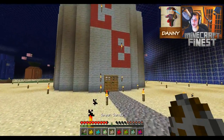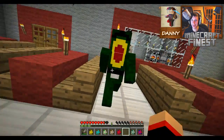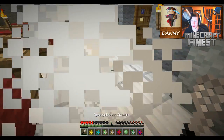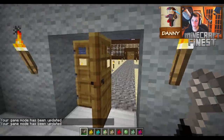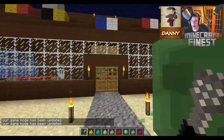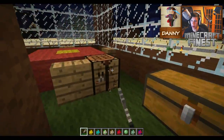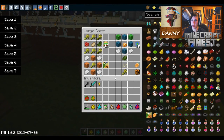Let's head on to the Chum Bucket and see what Plankton's up to - this one's actually pretty funny. There he is - Plankton kind of looks a bit funny since it's not a special model, it's just a Steve skin. I'm pretty sure the developer is going to be working on that.